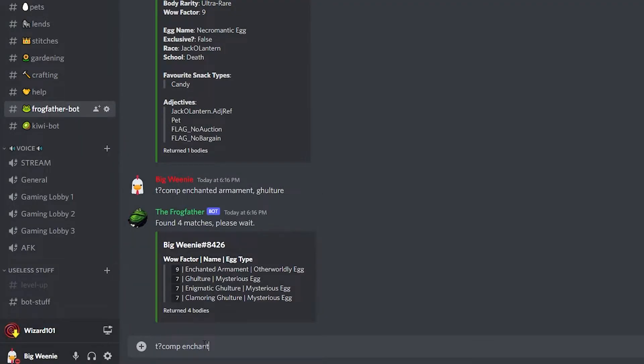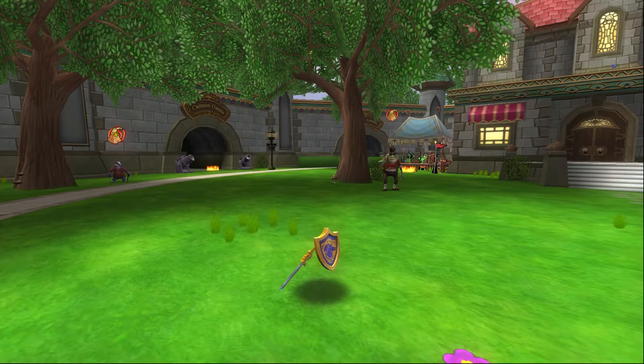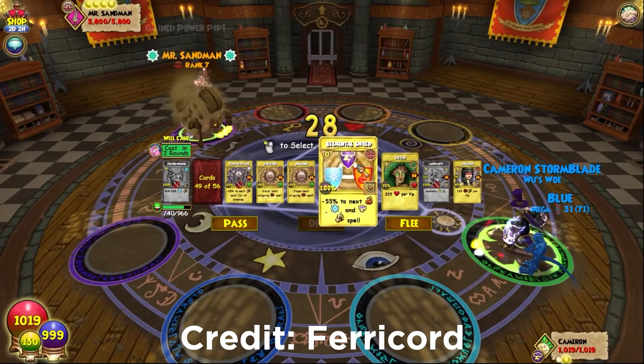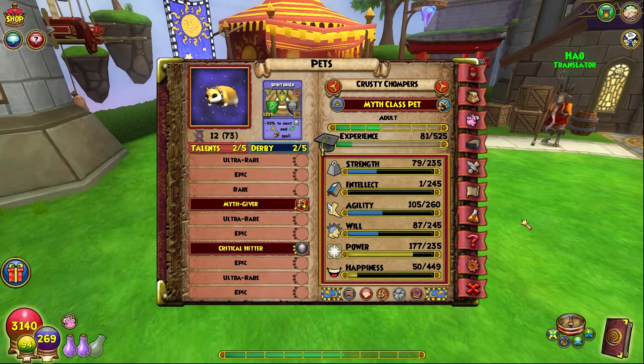For which pet to start with to try to get the Beguiled Gargoyle, use the highest wow factor pet you currently have. To check wow factor, join the Discord and use the Frogfather bot command: 't? comp' then type the list of pet bodies you have. The Enchanted Armament is a pretty common pet — it's wow factor 9, which is very good to start with. If you don't have it, check the Frogfather to see what you do have. If you want the hamster, you'll need to get the first gen from the Decathlon. I have 420 hamsters, so if you need some lends just hit me up on Discord — Ferricord lenders also have some.